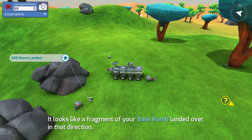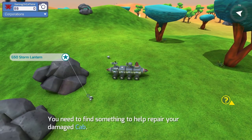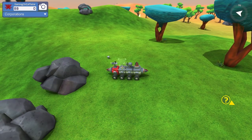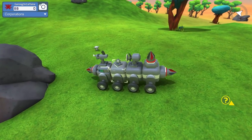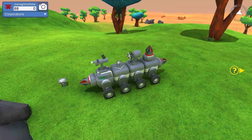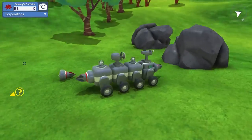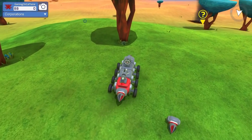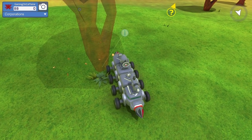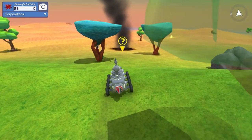Probably not the best idea in all fairness. We've got extra drills and a GSO storm lantern — let's stick that there. Is that just to light things up if it gets dark? I don't know which way is back and which way is forward now. I'm driving backwards — let's just turn around. It's going to be a lot easier to drive forwards.